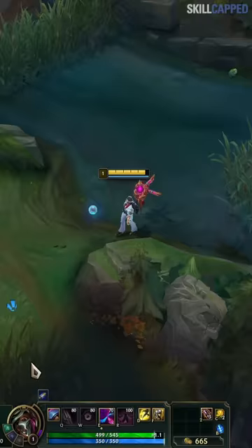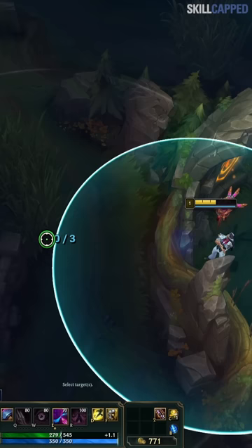Don't face check the jungle to ward behind the dragon pit. Instead, ward safely from inside the pit itself.